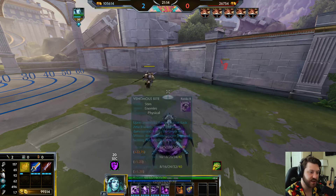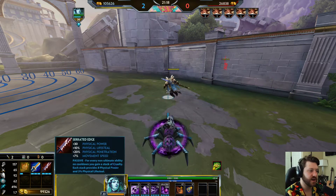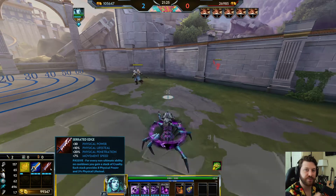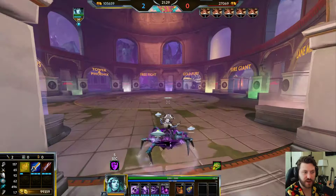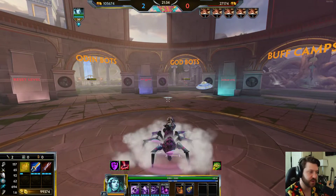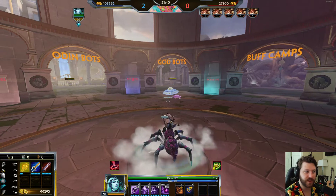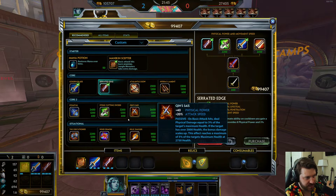You're also getting increased lifesteal so your one is doing more healing per tick. The biggest part about Serrated Edge is the 20 physical penetration — it lets you get through protections that a solo lane might have built by now. You'll still be able to gank solo lane with this build and do a lot of damage to them.